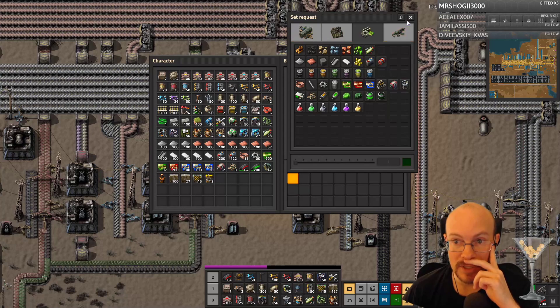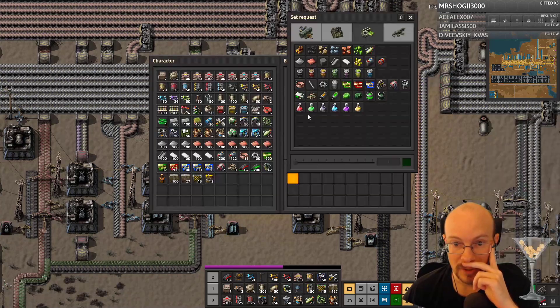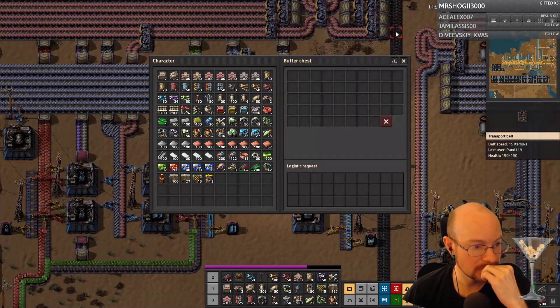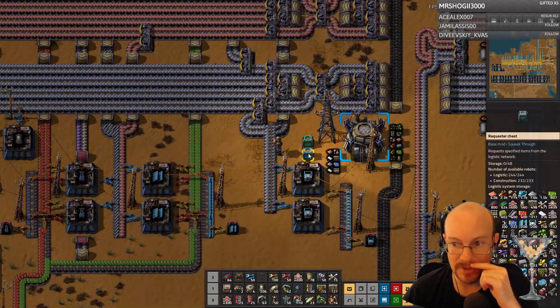How do I see what's in my inventory? That's what I want to do. Is there a way to show what I have? Ignore buffer chest — so it's not the buffer chest. That's requester — so this one.